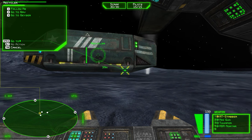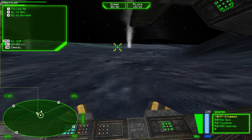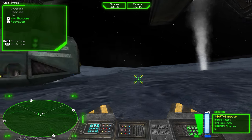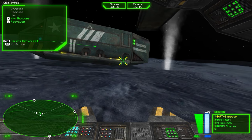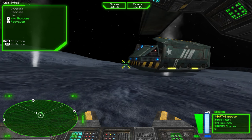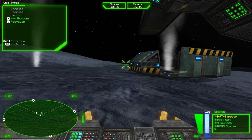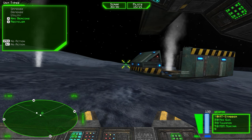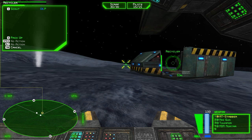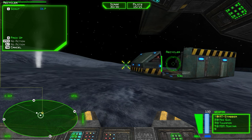Send the Recycler to a geyser. Moving out. Getting power. Select the Recycler. Deploying. Press the one key to have your Recycler build a scout.